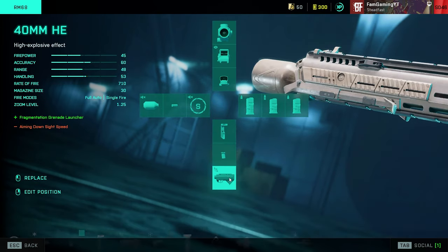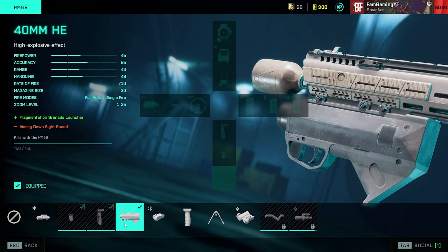The third option I have here is the 40mm noob tube. Those grenades can come in handy if you see a couple of people all bunched up together and you want to take them all out at once instead of shooting bullets. It's a pretty fun and effective attachment, so it's nice to have it on my third slot so I can switch to it whenever I need it.